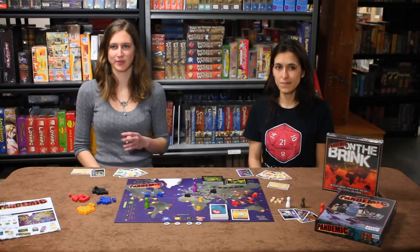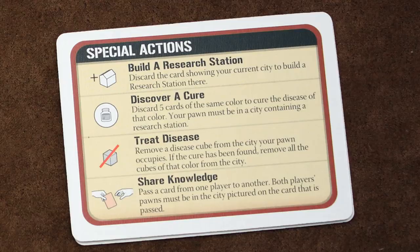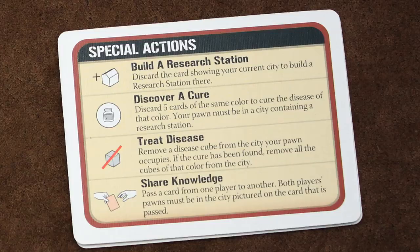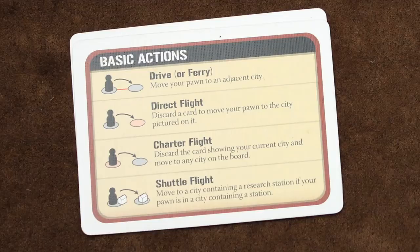On their turn, a player can take four actions, and these can be anything from moving from city to city, sharing information with another player who's in the same city as you, building a research station or curing a disease, as well as treating the infection that's already going on in the city that you occupy. Many of these actions require the use of a city card, which has the name of a city on it and the color of the cure that can be found there.